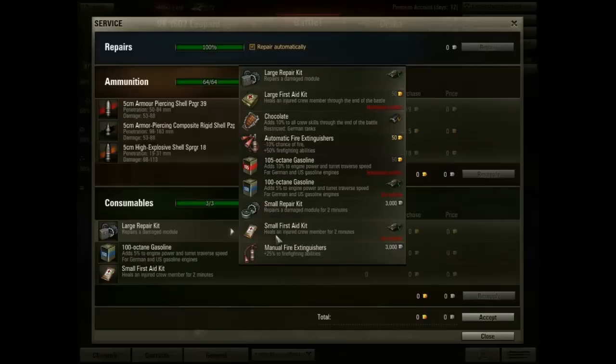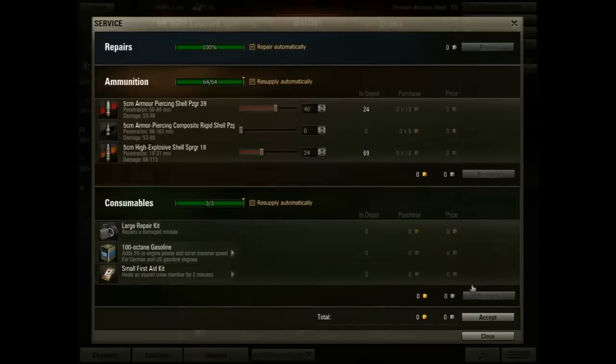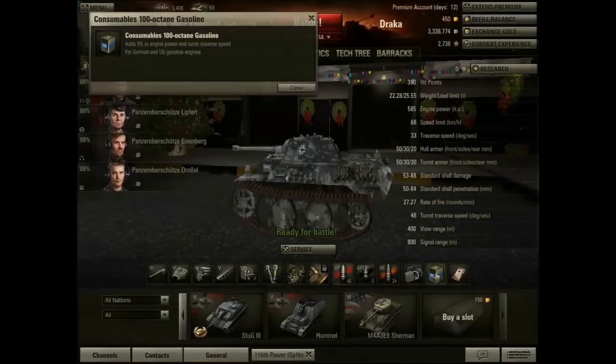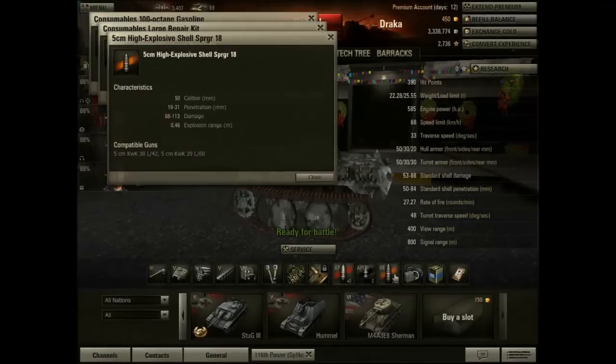First aid — when your crewman gets wounded, the standard version brings him back to full efficiency for two minutes. The gold version brings him back to full efficiency for the remainder of that battle. Battles last a maximum of 15 minutes; there's a 15-minute timer. If no one has won at the end of 15 minutes, it's a draw. So you've got up to 15 minutes, or choose to use it within any two-minute window — your choice when to use it. If you right-click on anything, you'll come up with a screen telling you what it does.